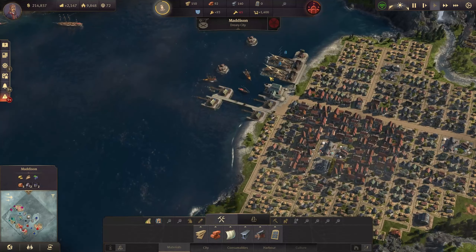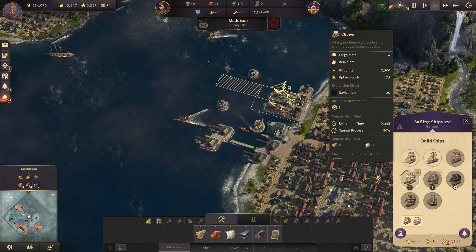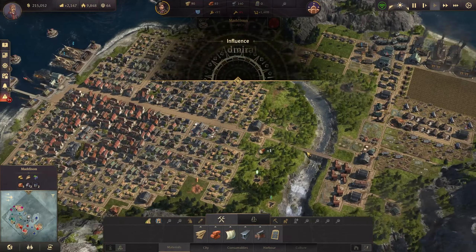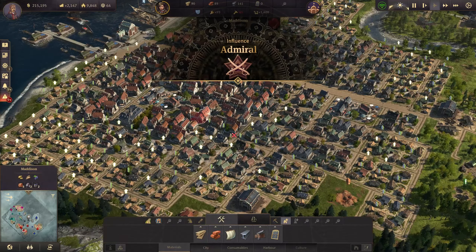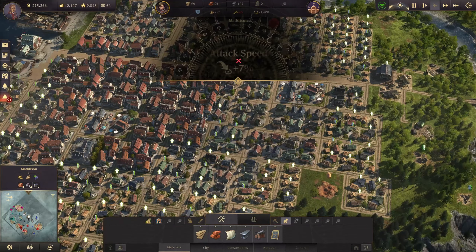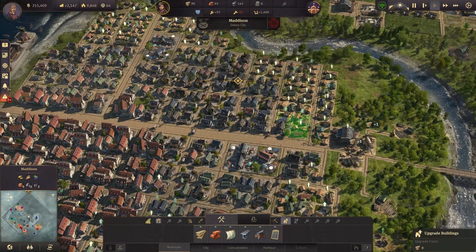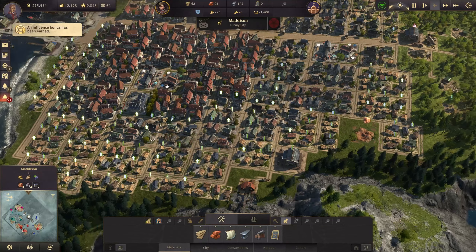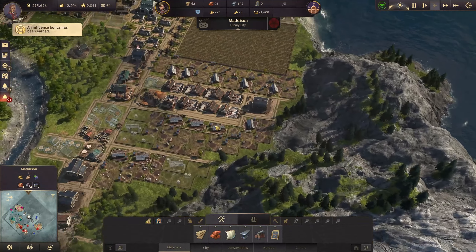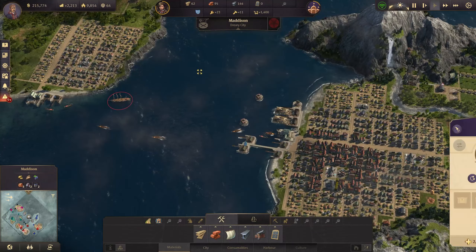We still need a ship of the line, another clipper is coming out, and then another ship of the line. We get the admiral influence bonus thanks to having so many ships — attack speed plus seven percent, that's even better. Let's build a few more houses to balance out the workforce. My slaughterhouses are working and my clipper is ready.